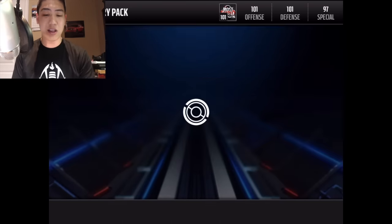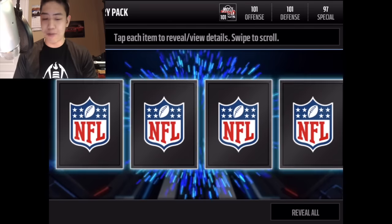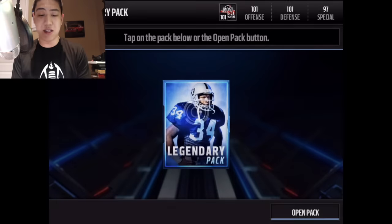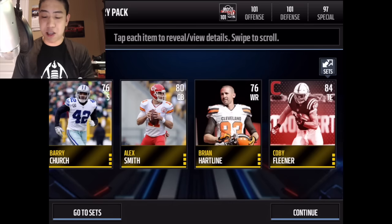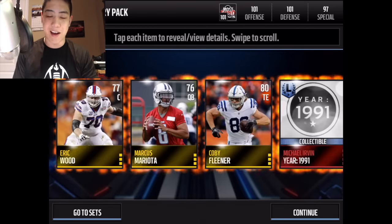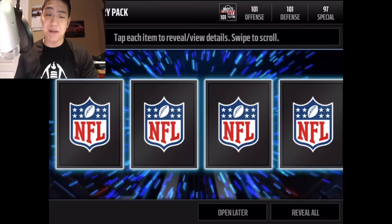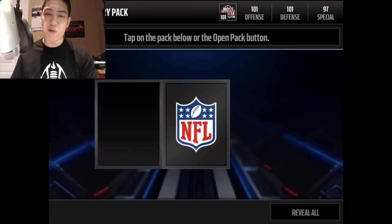We're going to get a Deacon Jones — no elites, but it would be awesome to pull an ultimate legend or a boss card. We get Lamar Woodley's tackle card — 12 tackles. Let's see if we get some elites. We get a campus hero Kobe Fleener and Deacon Jones positional hero collectible. We get Michael Urban — come on, let's see some elites. We get Marshall Falk positional card.